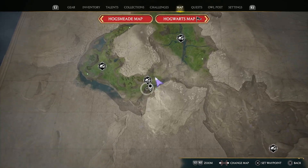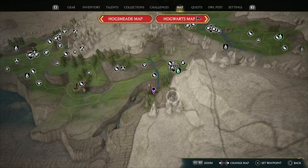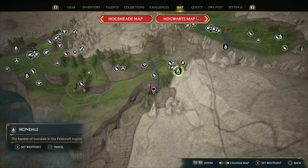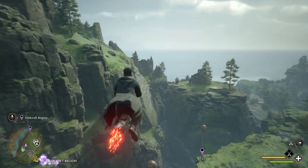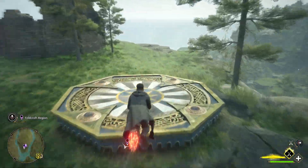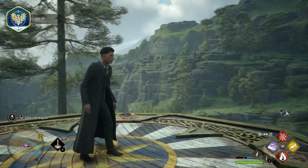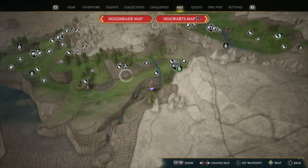The fourth and last one in the Feldcroft region will be to the southeast, near those ruins on the map. To access it, we'll use the Irondale Floo Flame. From there, we'll fly up and head southwest. You should see the platform easily in between those trees, waiting to be landed on. And that's where the map locates us, right on the platform.